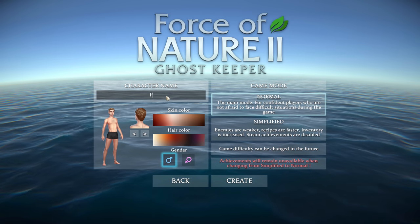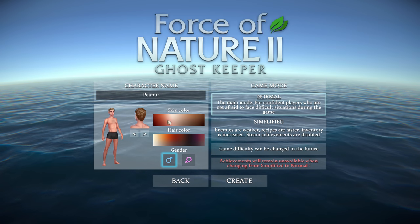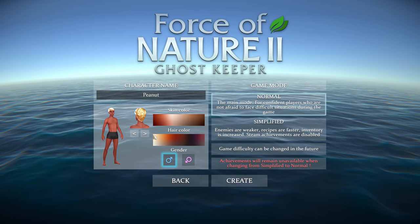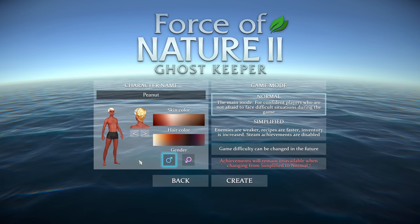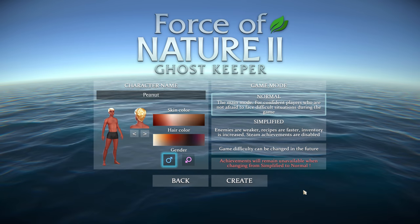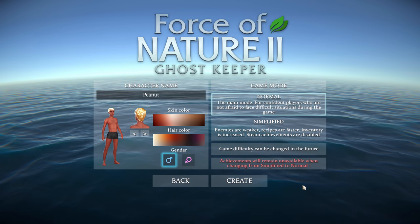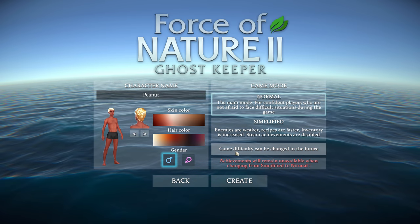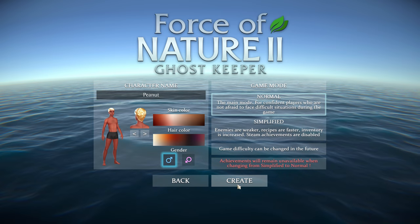New game. Character name — let's make it simple. We're going to say male. Skin color — if it's going to be barren and I'm not wearing any clothes, it'll be a little sunburned to start with. Hair color, let's go right there. I can't do green like I did in Ranch Simulator. Game modes: Normal — the main mode for confident players who are not afraid to face difficult situations. Simplified has weaker enemies and faster recipes but Steam achievements are disabled. I like Steam achievements, so we're going right ahead on Normal. Let's create.